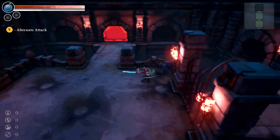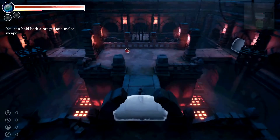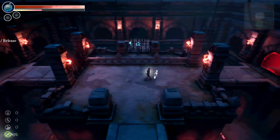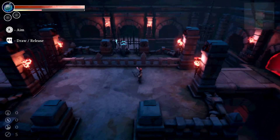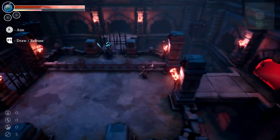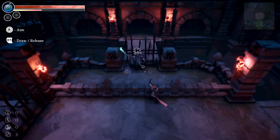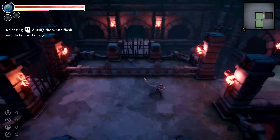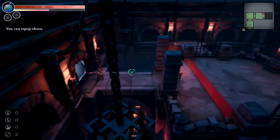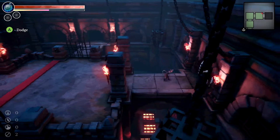Oh he still lives — stay down please! I'll just pick it up. Oh I have a bow now! Releasing RT during the white flashes will do bonus damage. Okay dodge — I can roll now, let's go!